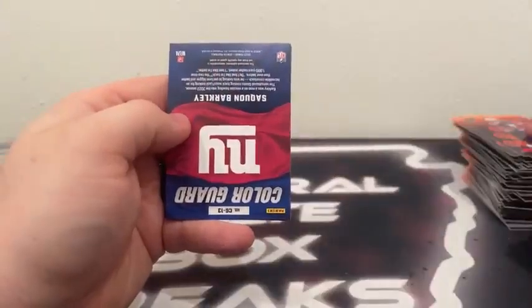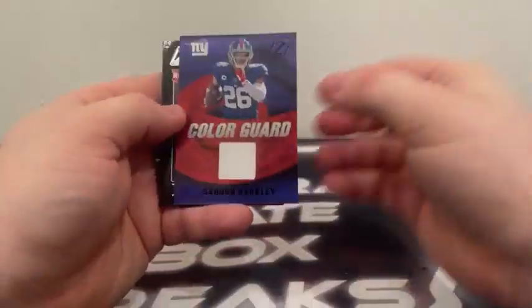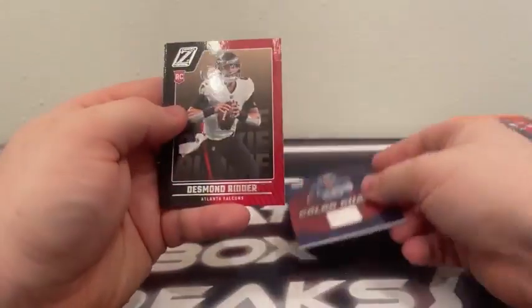Takes us to the last pack: Damian Harris, our men's card Color Guard Saquon Barkley, Desmond Ridder, and Channing Tindall. So that's going to do it for the 10 blasters of Zenith Football.